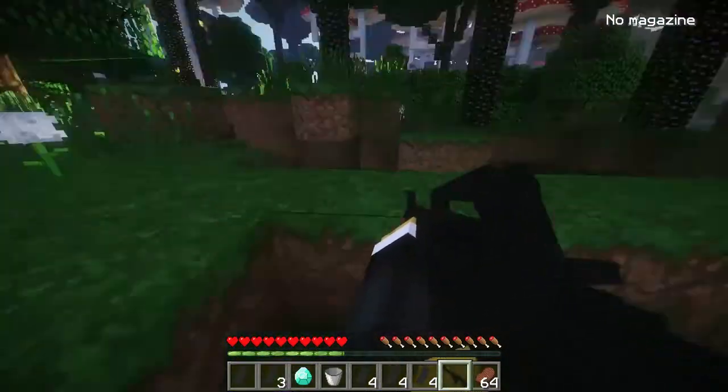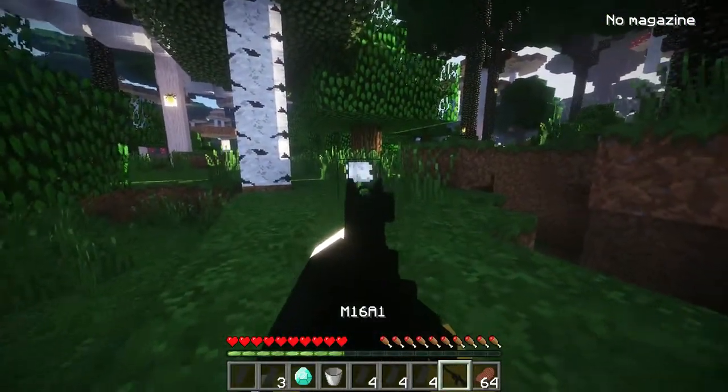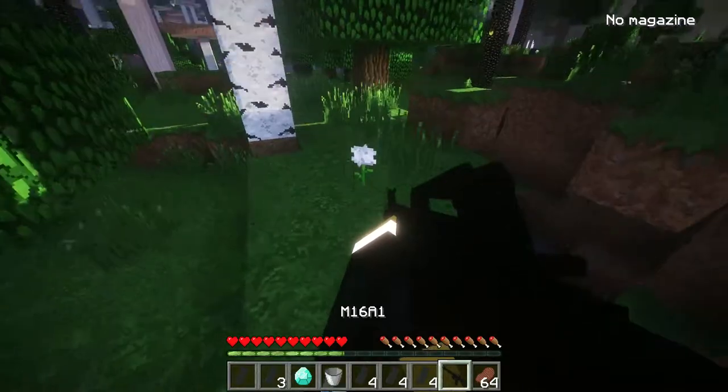Now once you are in the Twilight Forest, you are going to want to look for a flower that looks like this, then you are going to approach it and hold shift above it like so.